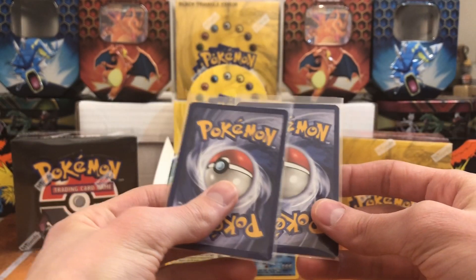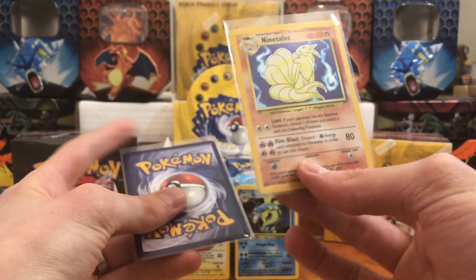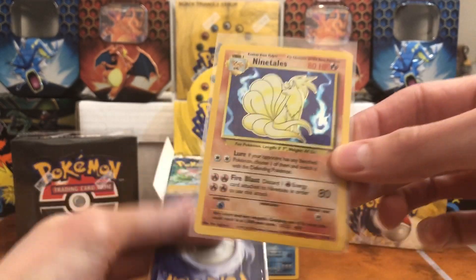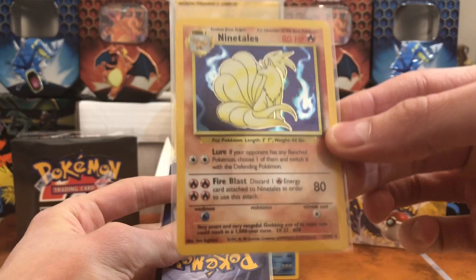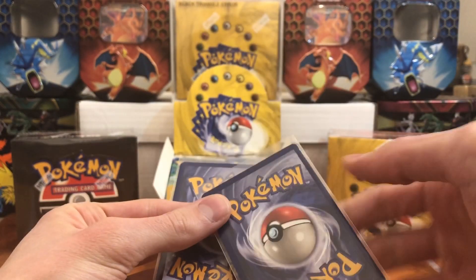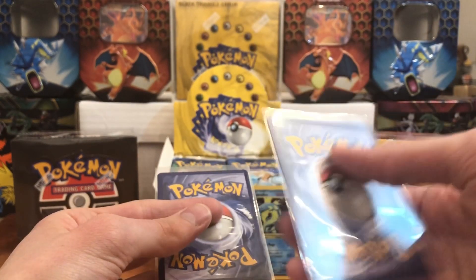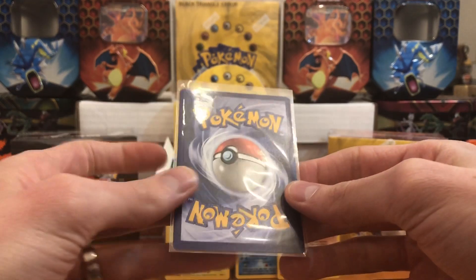Let's start with the holo from pack three. Oh, I saw red — it was a Ninetales! Darn, but that's still a cool card, very nice. Don't really see anything wrong with it condition-wise. Let's set that back there.